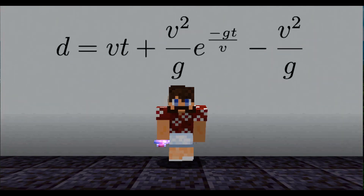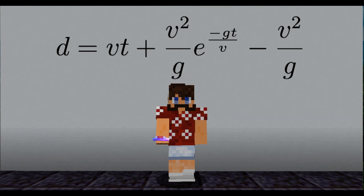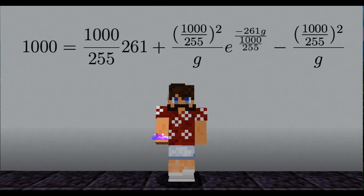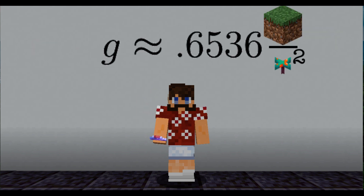Recall that this monster equation here gives the distance of a free-falling object when the air resistance is proportional to the velocity of the object. Subbing in our terminal velocity and one of the points that I measured, we have this equation that g satisfies. With computer assistance, we have that g is equal to 0.6536 blocks per warped fungus squared. This is much lower than the acceleration due to gravity when there isn't slow-falling.